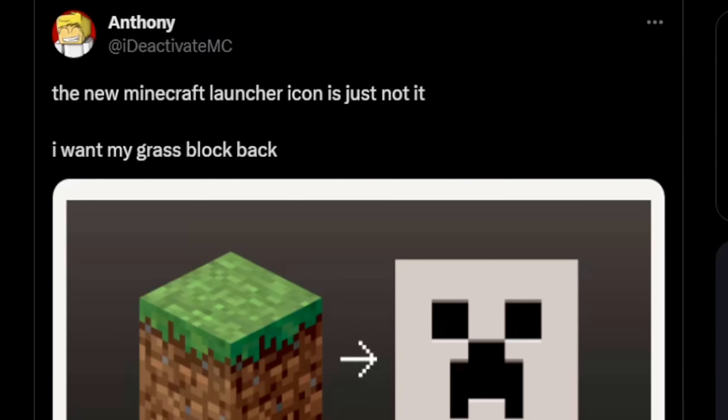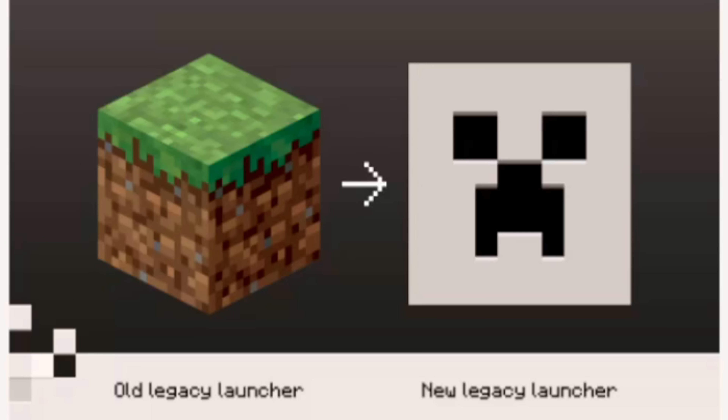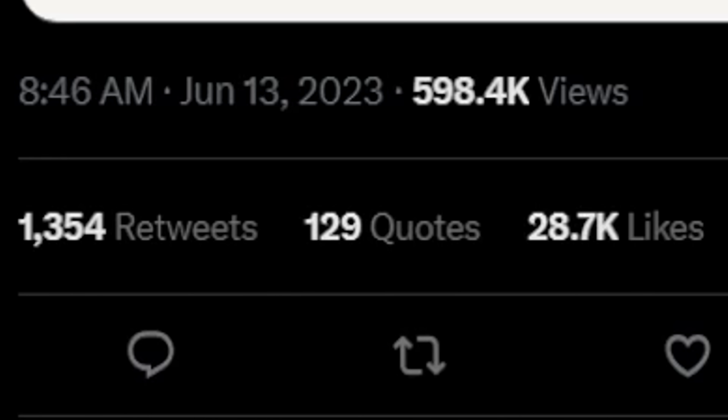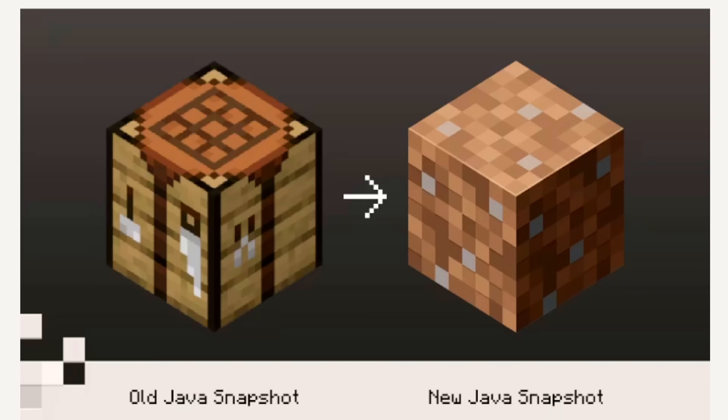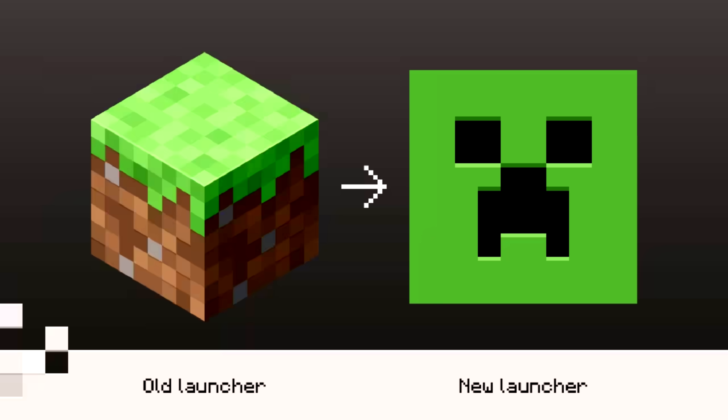Hey, it's iDeactivateMC. The new Minecraft launcher icon is just not it. I want my grass block back. Who wants the grass block back? Something feels off about this — it feels more like a phone app. We might need to wait another 6 months to a year to recognize whether it's just nostalgia talking. But here is the rationale behind the change. This is the snapshot logo, this is Java edition, and this is the launcher. And that is why the grass block is no longer usable.